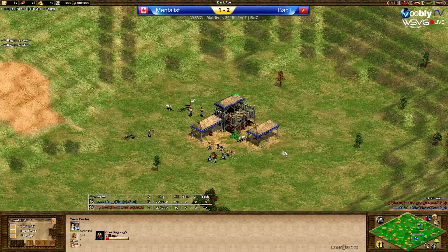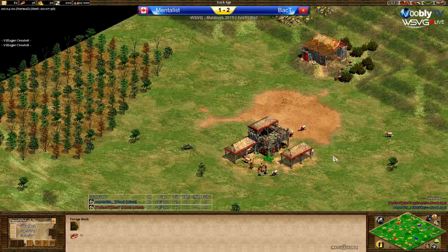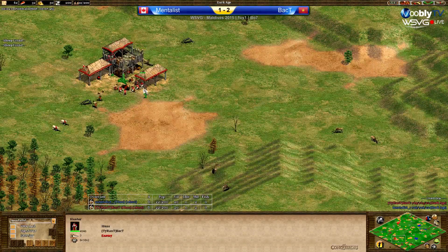There is a lot to do — you have to watch two TCs, micro two scouts. It's a lot of work playing Double Arabia. This deer must have run through Baptiste's TC. If he notices it, that would be a nice catch — easy three deer — but I don't think he has noticed.